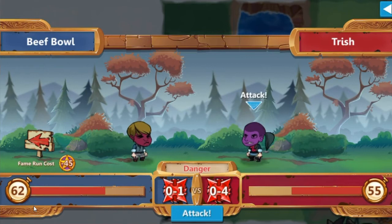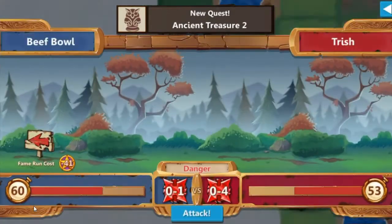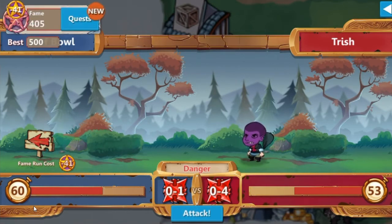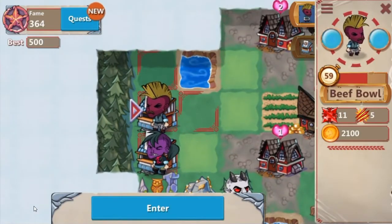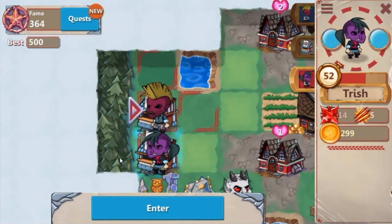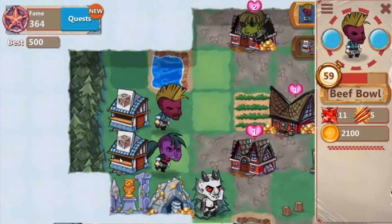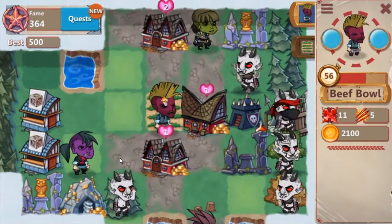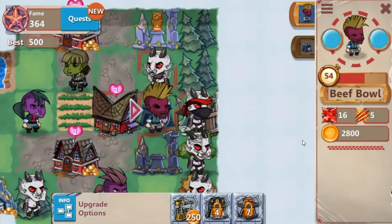We run into another enemy — zero to four power against our zero to one — so we run again. Then we grow up into an adult with 11 strength and the hero's animation changes to look older. Trish also grew up and has 14 strength, so she's still stronger but we have a decent shot now. We collect gold and hit a weapon area, gaining plus five strength. Now we've got a much better combat rating.